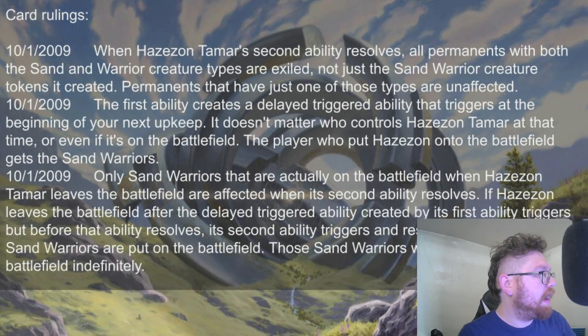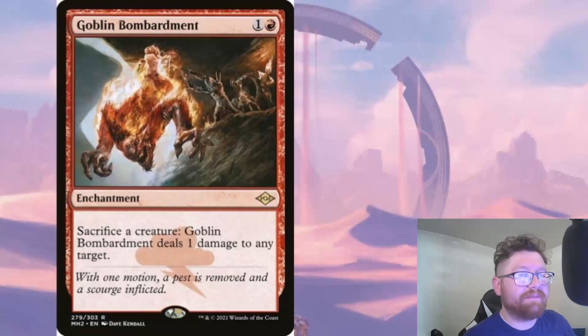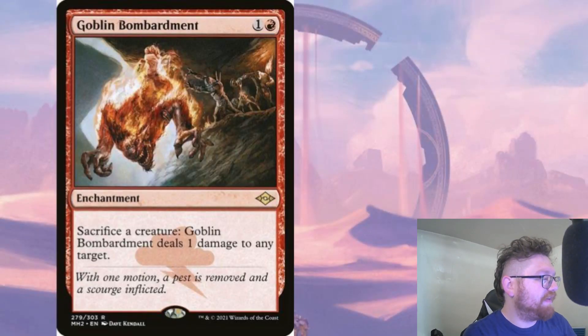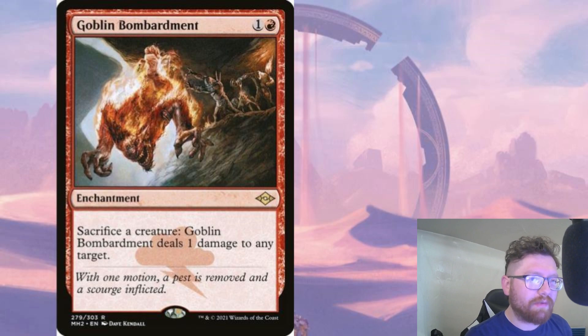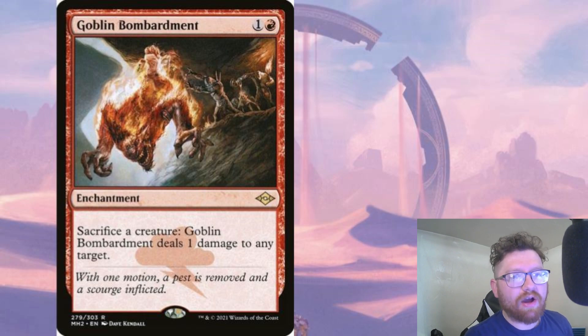I chose Goblin Bombardment as my synergistic card with Hazazon, because if Hazazon is removed and you have sand warriors in play, let's get some value off of them and just start flinging them at your opponents — preferably the opponent who removed Hazazon, as a 'stick it to the man' kind of last-minute move. In the next game they're going to know not to mess with you, because you will throw an army of sand warriors right at them.